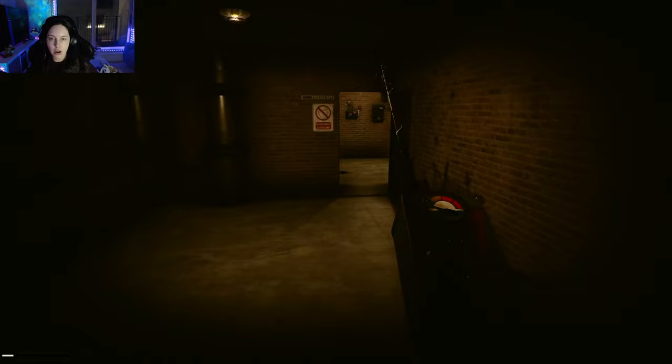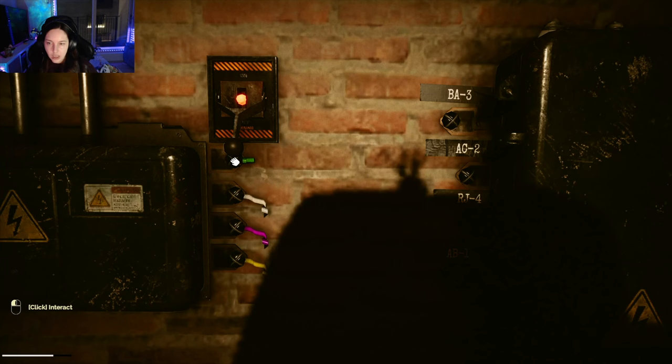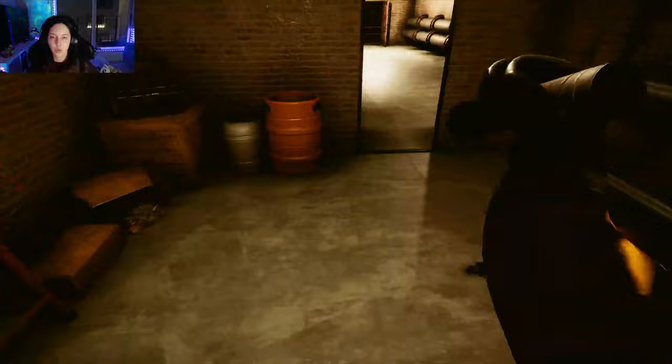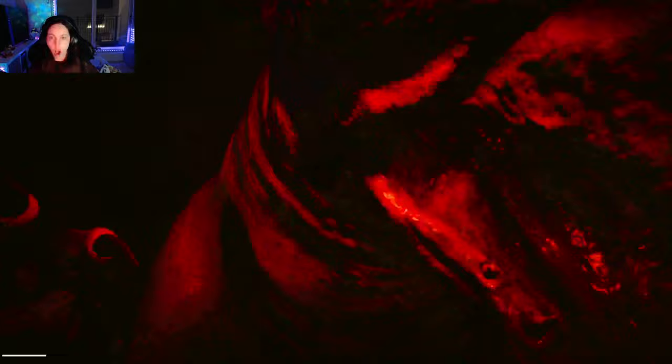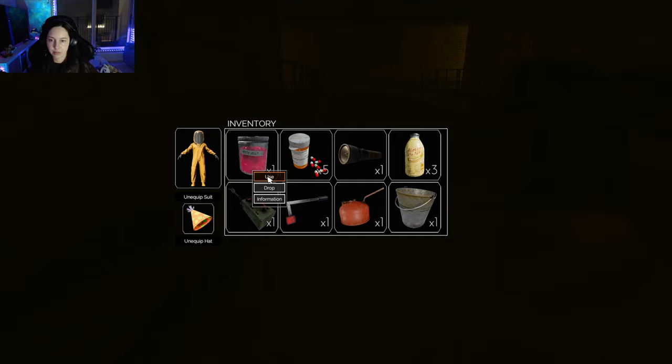So now that you have the code for the power, you can go back to the very first room. All you'll do is connect the wires to their matching ones — there's green, white, pink, and yellow — and you have to match them to the letter and number combination that is on the code. Now what this does is stop the spikes in the prison room. So you'll have to go back to the prison maze, and once you get through there, you can actually just easily go in and do the next part. One issue with using the metal detector is when it beeps, it does aggro the rats, so you do need to be careful. The reason for the metal detector is to find two medallions in the water.